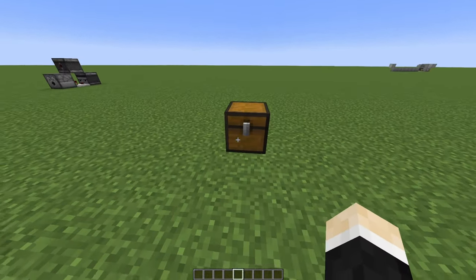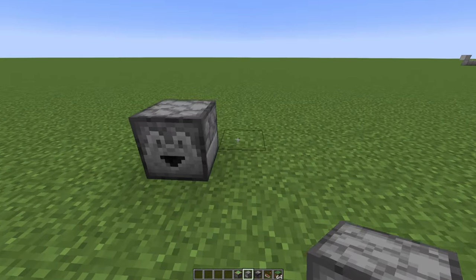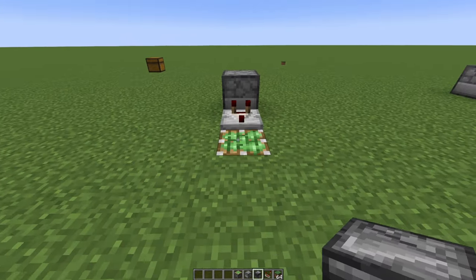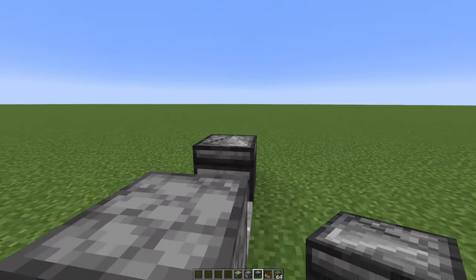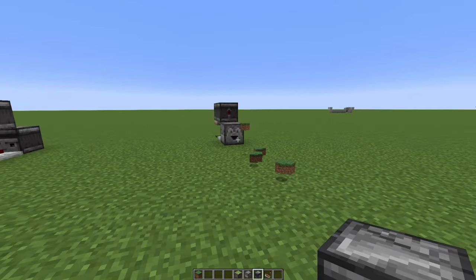Once again, here are the items for this build. Now let's start by placing down a dispenser or a dropper, place down a comparator behind it, a block, a sticky piston, an observer pointing towards the dispenser or dropper, and then one observer in here. And once you place the items inside, it'll just work. It's simple as that.